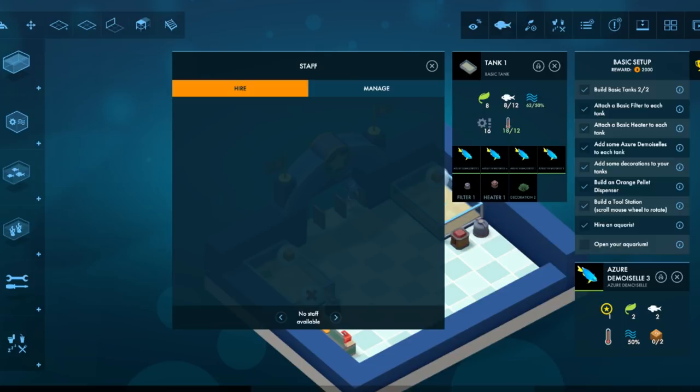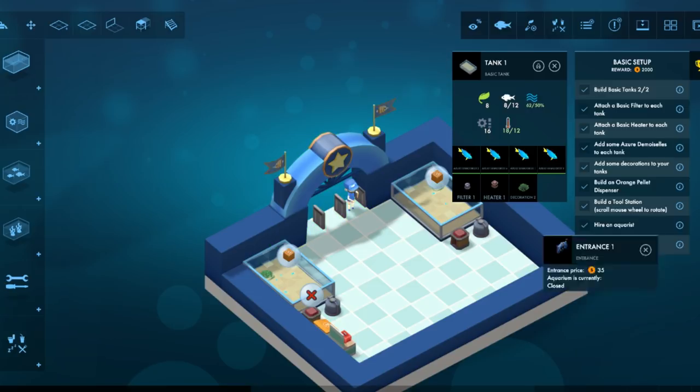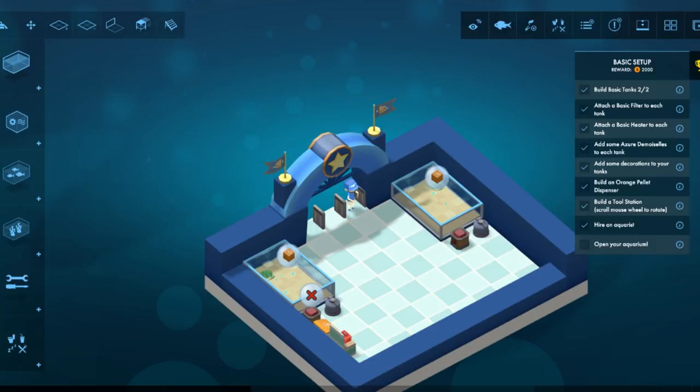Open my aquarium — how? Entrance price. Aquarium currently closed. Entrance. I have a lot of menu windows open. So this is demolish — go ahead and send them back in SimCity for the first time all over again. Expand, stairs, platforms — ooh, platforms, neat.